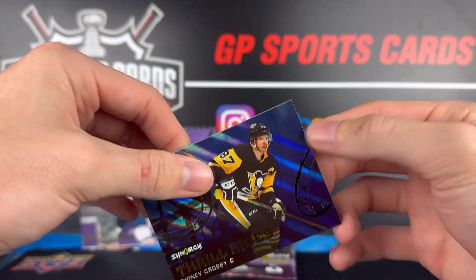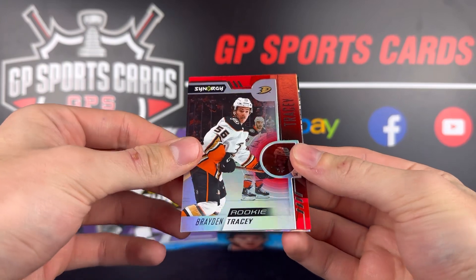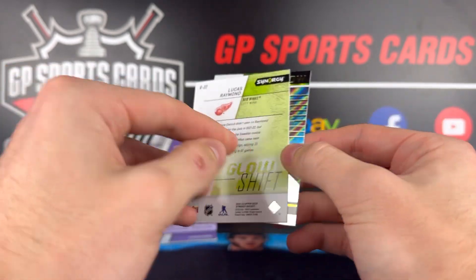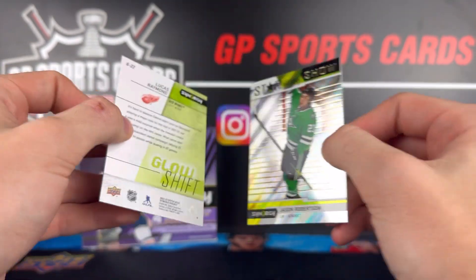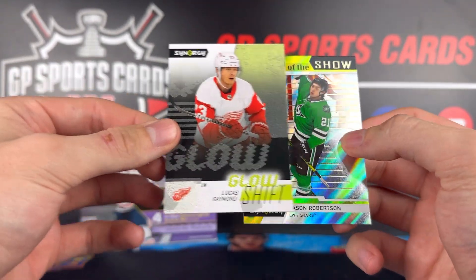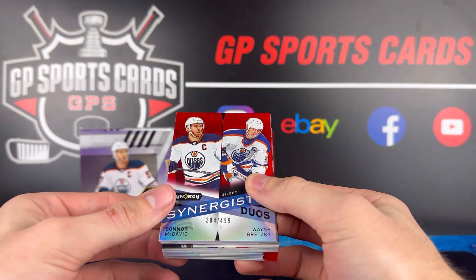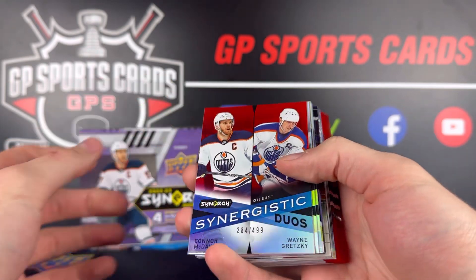Final pack — we're going to finish off with Brayden Tracy. We got a Low Shift of Lucas Raymond — not sure if that's a short print or not. Lucas Raymond, and behind it a Star of the Show of JR. And there we have it, guys — a really fun rip.